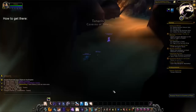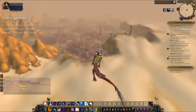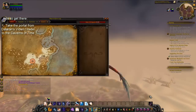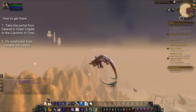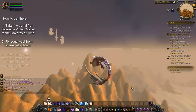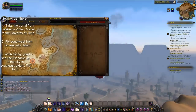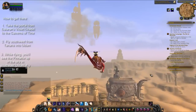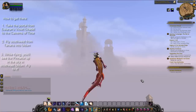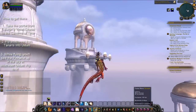I'll show you how to get to the dungeon entrance. The Vortex Pinnacle is located in Uldum, and since my Hearthstone is in Dalaran, I simply take the portal from Dalaran's Violet Citadel to the Caverns of Time in Tanaris, and then fly southwest from Tanaris into Uldum. As you can see from the clip on screen, while flying southwest from Tanaris to Uldum, you can see the Vortex Pinnacle from a very far ways away up in the sky, so simply fly towards it. The Vortex Pinnacle is located in southeastern Uldum, and as long as you keep flying southwest from Tanaris, you should reach it in no time at all.